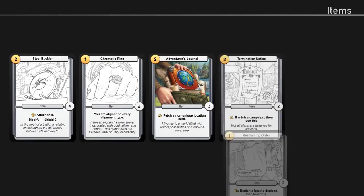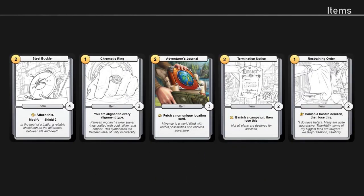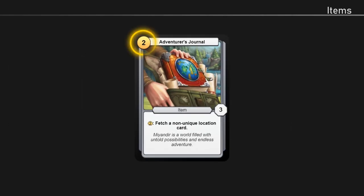Next up, we'll talk about item cards. Item cards represent tools and equipment which help denizens to reach their goals. Like denizens, items have a gold value, which means they cost gold to play. However, item cards are always unaligned, which means you never have to pay alignment tax when playing them. This makes items quite versatile as a card type. Items also have health, just like denizens and locations.